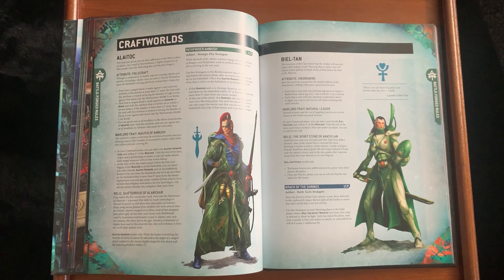Pathfinder Ambush stratagem applies to Rangers only. If they're in Strategic Reserves and set up within 18 inches of an enemy model and more than nine inches away from any models, at the end of the phase the Rangers unit can shoot as if it were your shooting phase — pretty good. You can get double lots of shots with Rangers coming in from reserve.